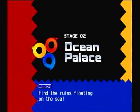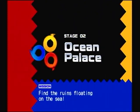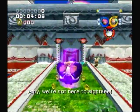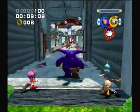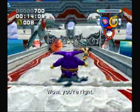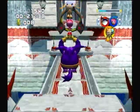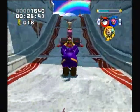The second stage: Ocean Palace. Find the ruins floating on the sea. We're still in world one. You need power formation to open that door. Those robots we destroyed are the captain robots — ten rings, awesome.